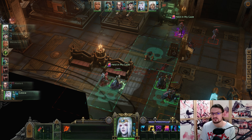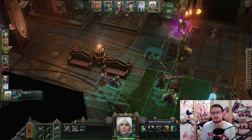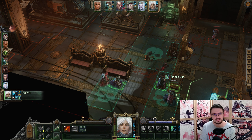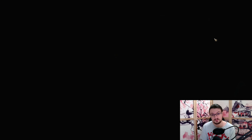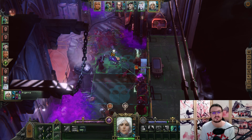And remember, by bolter shell, flamer burst and melter blast, the mutant, heretic and the traitor alike are cleansed from their sin of existence. So has it been for 5 millennia and so shall it be until the end of time. With that in mind, let's go over the build.